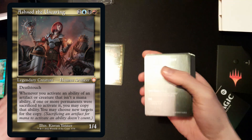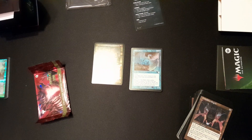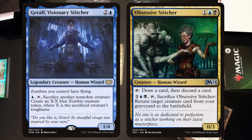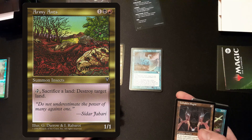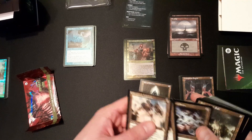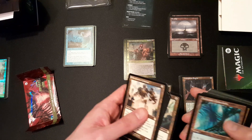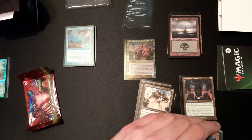Ashknot is what this is about. First off, let me address creatures — Geralf, Obsessive Stitcher is one you would want in this deck. We would also have Army Ants from Visions, Stronghold Assassin — that's a pretty great pick. You will also already have a lot of artifacts that are really nice.